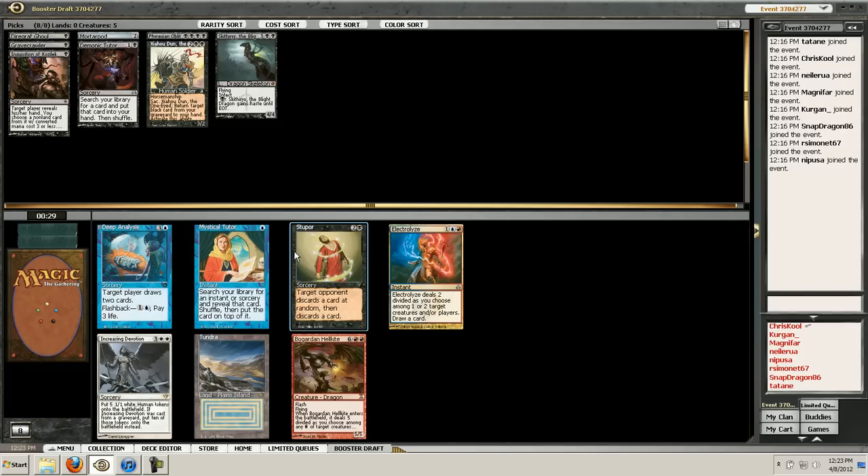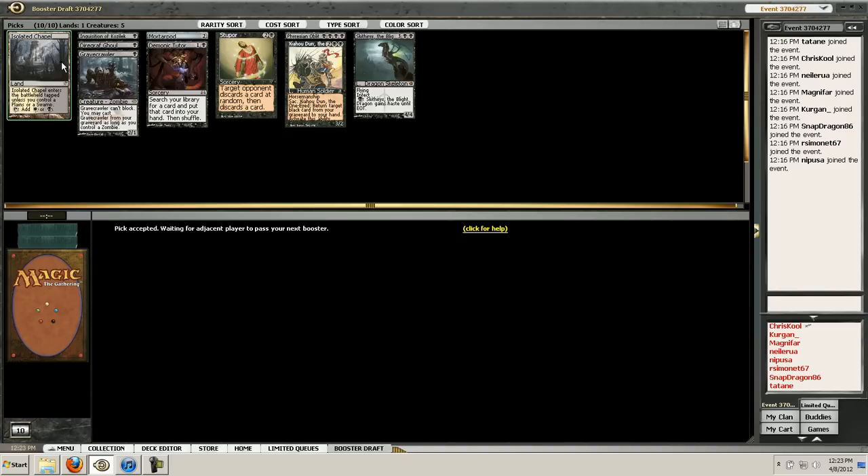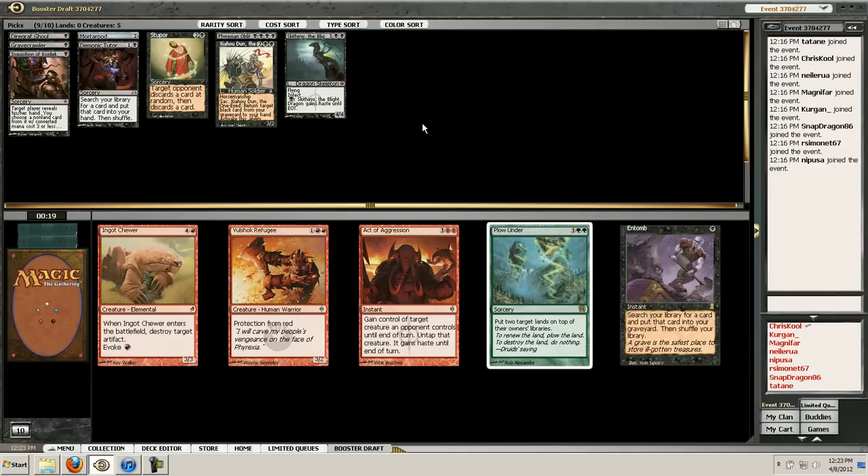Here's the Stupor we were looking for. Mystical Tutor's still in - someone took the Chandra. One thing about the Swiss drafting - you don't really see anyone try to go crazy with combo. We're not going to be playing Living Death, but the Isolated Chapel... there is a chance that we can splash. Go ahead and hide it. Entomb isn't really a card that I want to play. I'm considering Active Aggression. It's probably better for our strategy, and I think letting a black card flow in Entomb is alright.